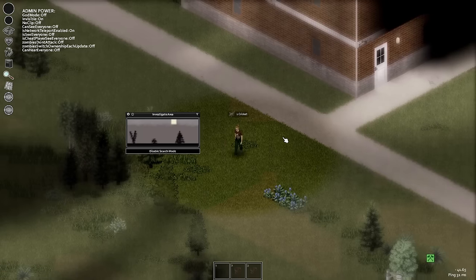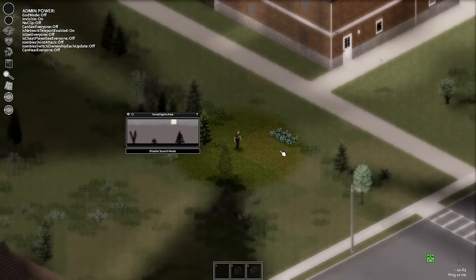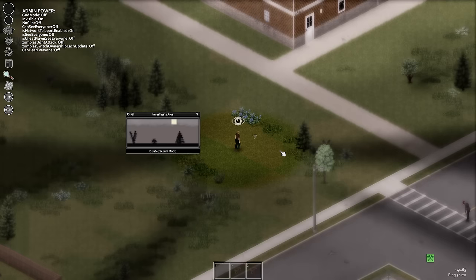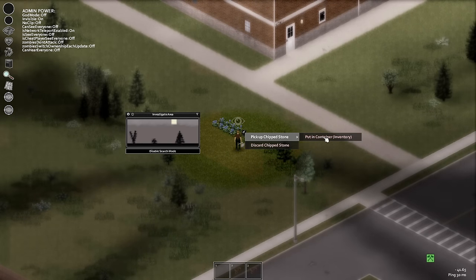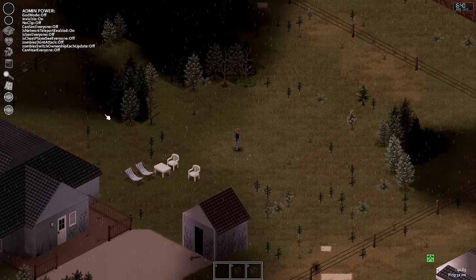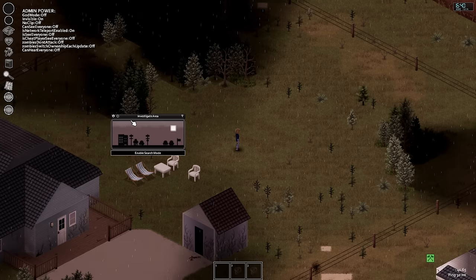A lot of players simply haven't delved into this skill since its recent change, but I'm here to cover why it's actually worth your time. The first thing to understand with regards to foraging is the different areas you can forage in. To start foraging, click on the magnifying glass on the left side of your screen. A small box labelled 'Investigate Area' will appear.